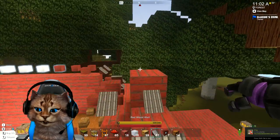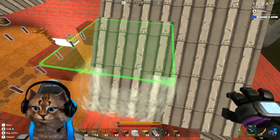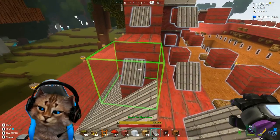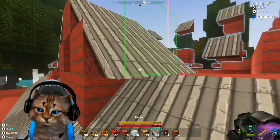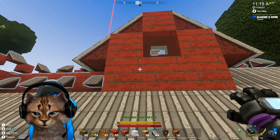All right, let's put that one in there, we'll build this up a little bit. There we go, and we'll do the same to the other side. Nice, look at that — I like that, it gives a little extra something.